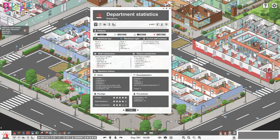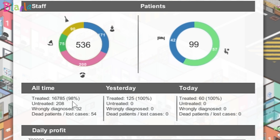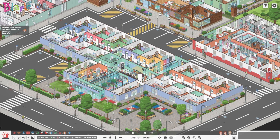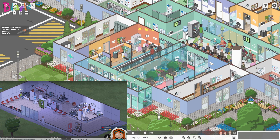I'm trying to find these stats here so you can see that in this hospital I've treated 16,785 patients at 98%. We've had 208 untreated, 32 wrongly diagnosed, and we've killed 54 - so not too bad, considering that this was built from a field. This little area here was the entire hospital when we started way way back in the streams.